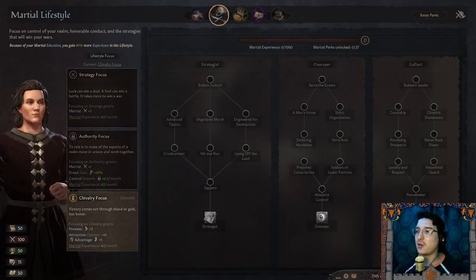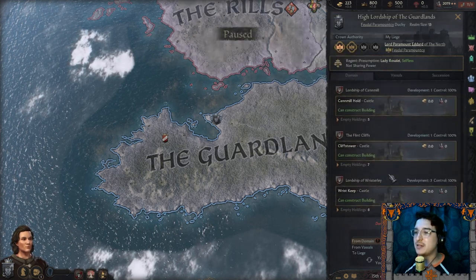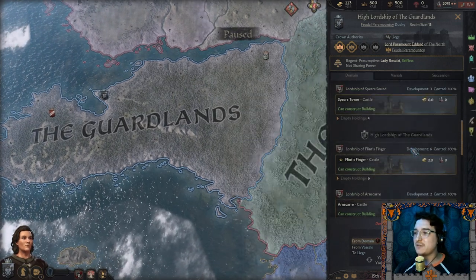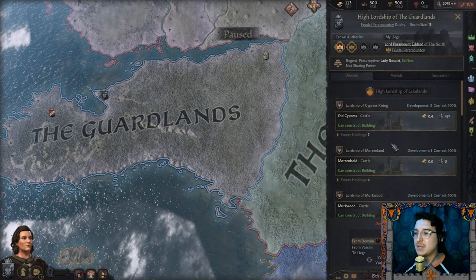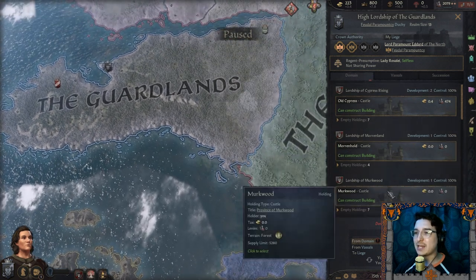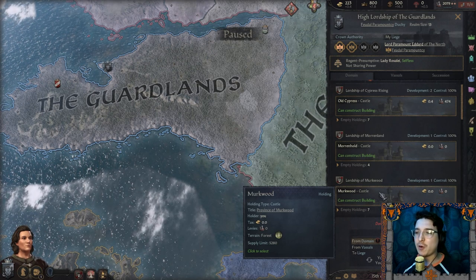I don't have a perk to start off with yet, and I'm above my domain limit. So let's start to dish out some of our lands — the ones that aren't accruing much interest, more inland ones. I kind of want to give off some of the lands along the border so I can control most of the lands within the center of our realm.